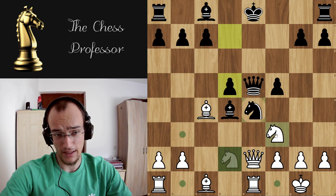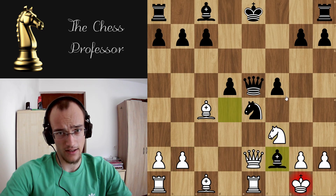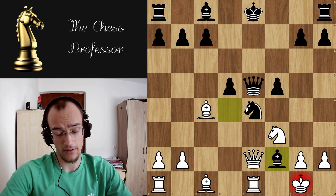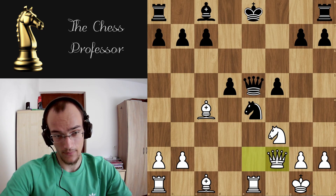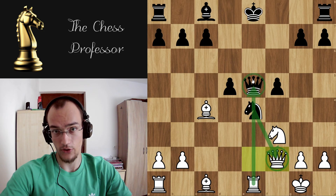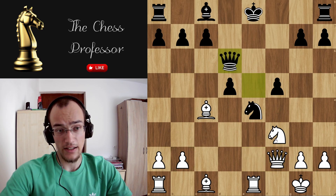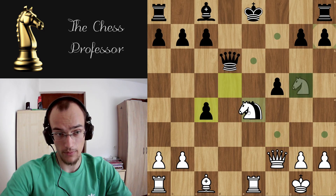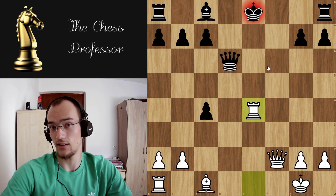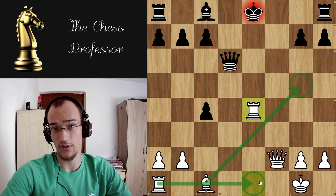Now you have to play knight f3, attacking the queen and the bishop. They're probably going to play something like bishop takes f2 — the desperado sacrifice. They're going to lose the bishop anyway, so they at least want to get a pawn. You can take with the queen, because obviously knight takes and you have a check. Let's say they move the queen back, something like queen d6. Now it looks like you don't have anything, but you play knight g5 — you're just so much more developed. For example if they take your bishop, you take the knight, they take, you take. Look at the king — it's just naked in the middle of the board. You're going to play moves like bishop g5, double up the rooks, and you're going to win the game.